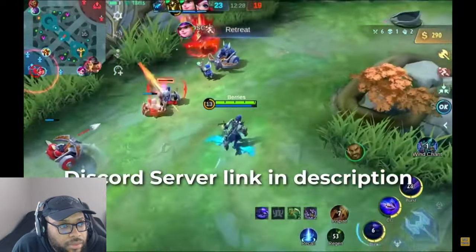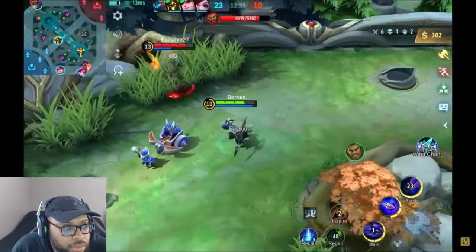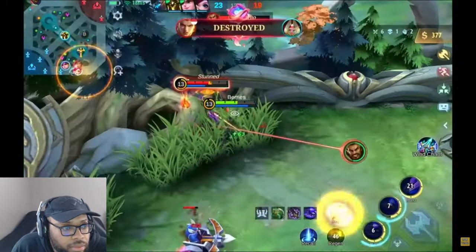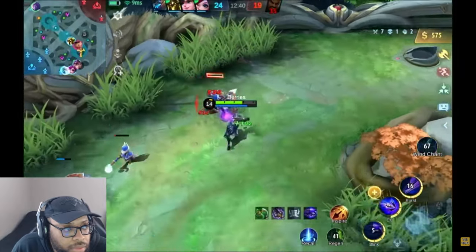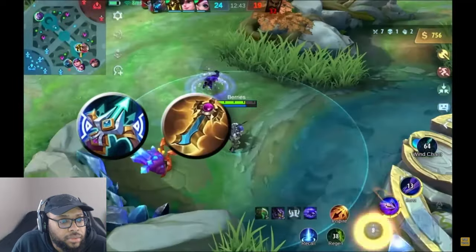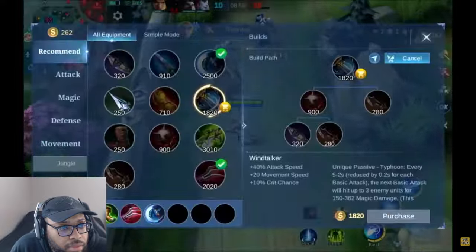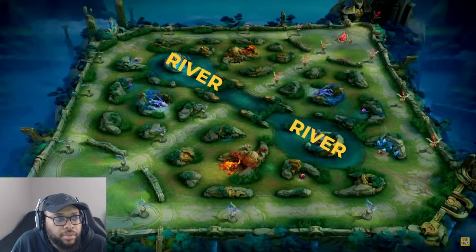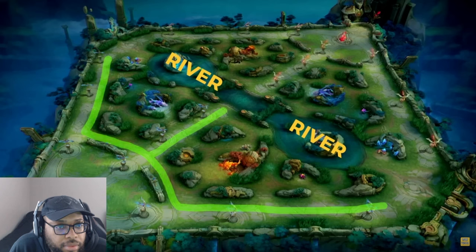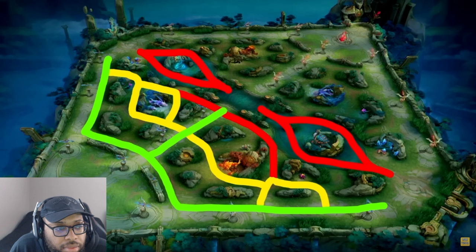During tower pushes, you will be the main source of tower damage for your team, so prioritize hitting towers, especially when already low health. Destroying an inhibitor turret is extremely important as it spawns super minions on that lane, creating natural pressure. For emblems, items, and battle spells, joining the Discord server for build recommendations is advised since builds can change wildly each patch. The general advice is to sacrifice some damage and build defensive items when necessary — you do zero damage if you're already dead. Build items like Wind of Nature, Rose Gold Meteor, Athena's Shield, or Immortality when necessary.